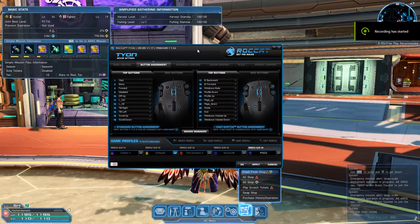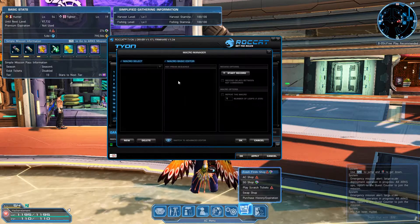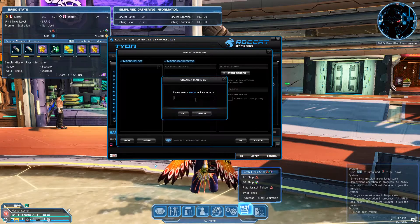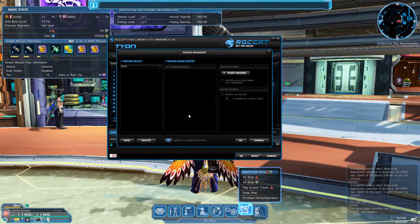Okay, I'm going to show you how to make a macro for your mouse. First, click on Macro Manager, then click on the top, go to Add New Macro Set, type in the name of your macro, and then click on New.